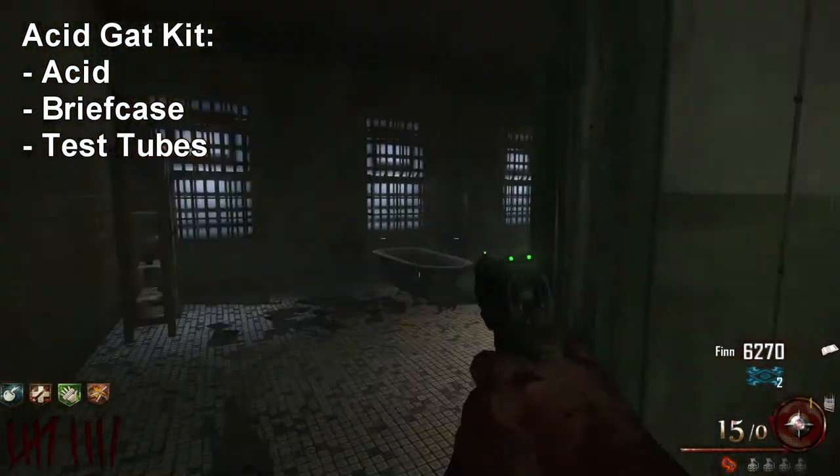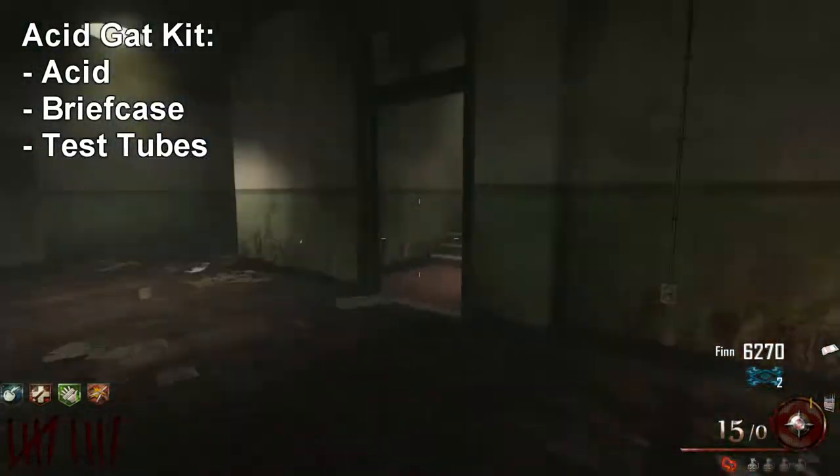Here in the infirmary, the acid can be found in three different spots. The first is right there — it's bright green and hard to miss. The second spot is in a corner, and the third is straight across on a table. Next up is the briefcase, which is nowhere near here, so I'll cut to that.